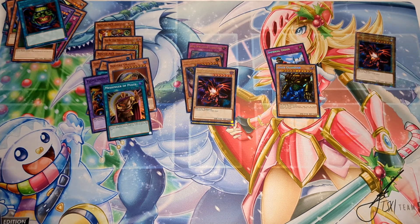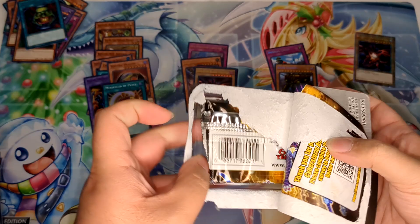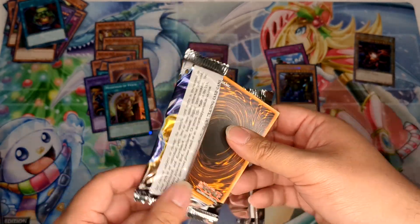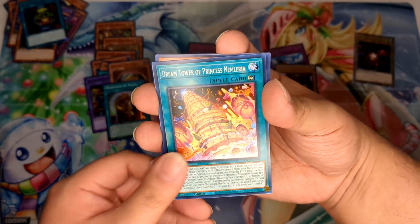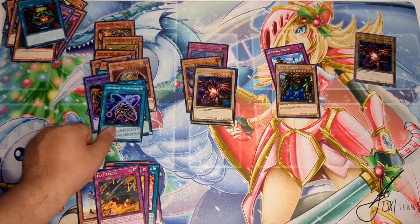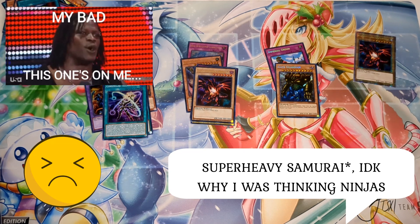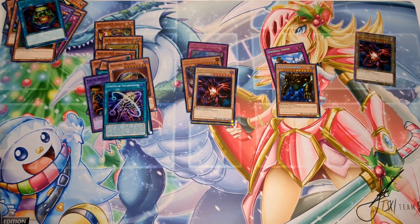Going back to modern sets — Cyberstorm Access is next. I realize I haven't been mentioning release dates because honestly I don't remember off the top of my head. Amazing Defenders was January, Photon Hypernova was February, Cyberstorm was probably April. I feel bad for whoever went off on this set because Cyberstorm started off as a great, powerful set and then the banlist came and just hit it — traps, Connoisseur Teller Lights. This set started off very strong until the banlist.